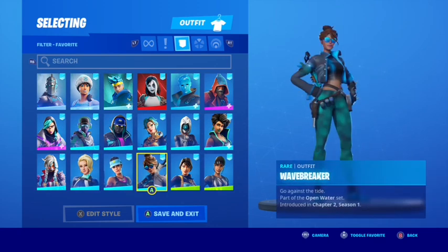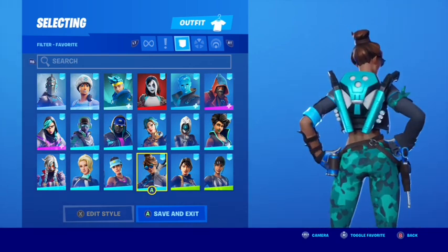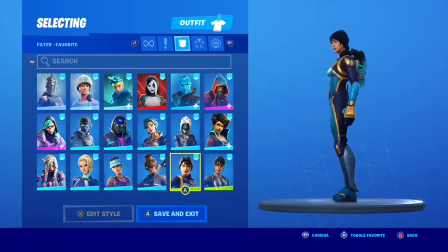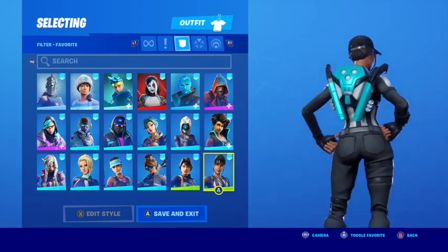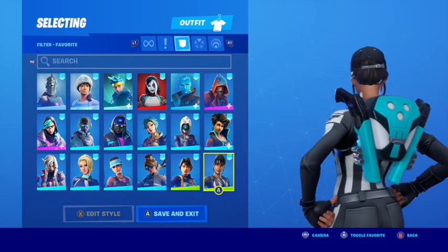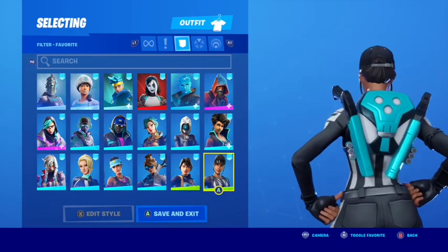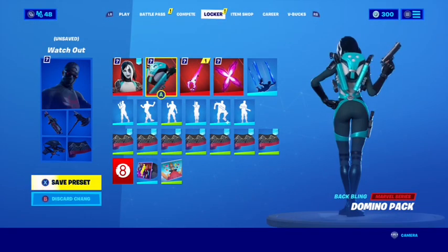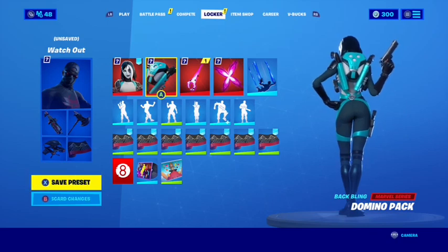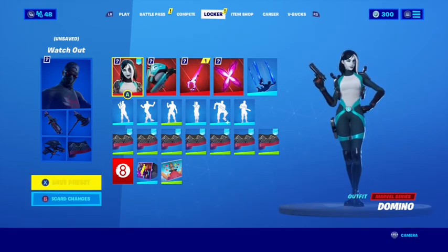Volley Girl looks really good. Wave Breaker — yes, because it's got the turquoise. Bolt — kind of a stretch, but it's there. And Whistle Warrior — if you just wanted a black and white skin with turquoise, you could add that colour with this back bling. Now that we've covered Domino and the Domino Pack, let's move on to the third and final skin — Cable.